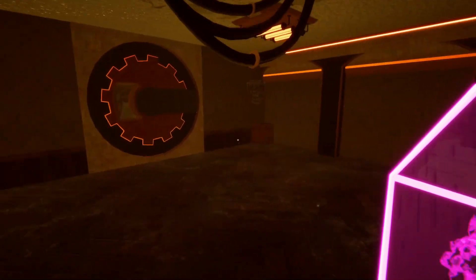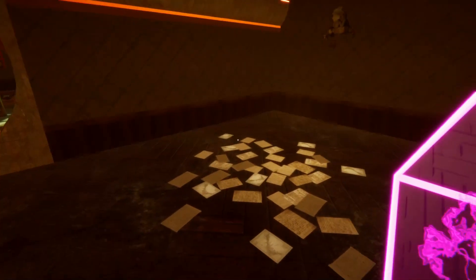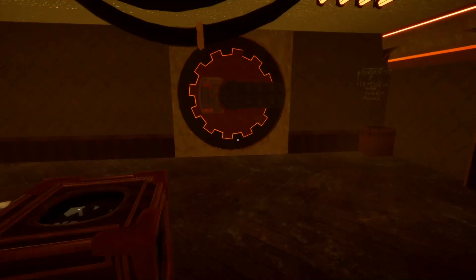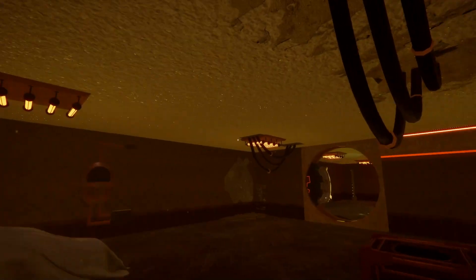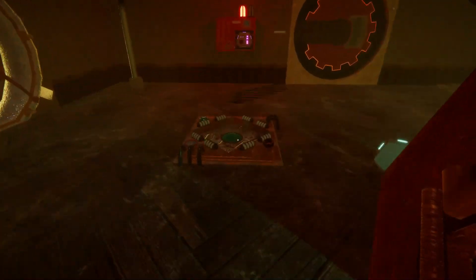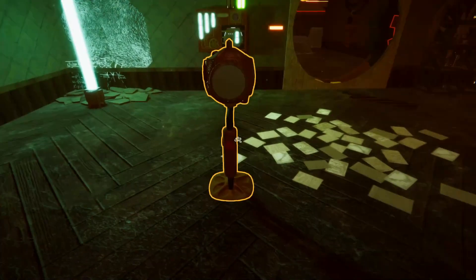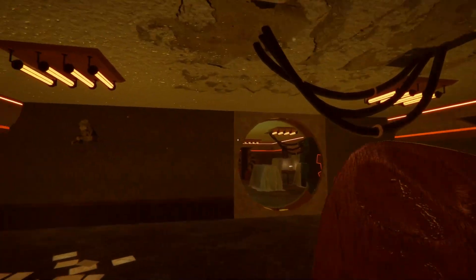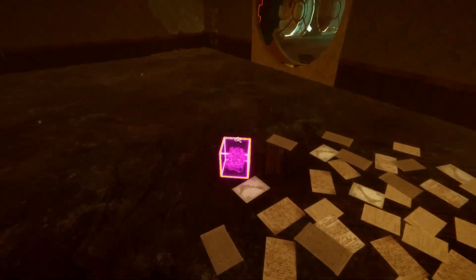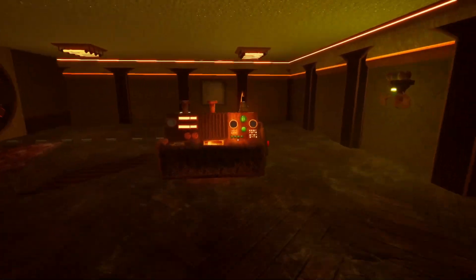We're not done yet — what do we have here? We can't see what's going on with the panels. Let's grab this and put it back in its cube spot — if we put that white light back in, it powers that one back up and a door opens. This one is purple, so we'll throw the light down, grab the purple light... and is that a win? Oh my gosh — we got that one figured out! That one was a bit trickier for sure.